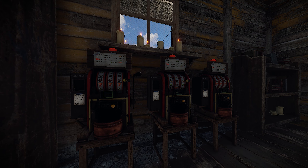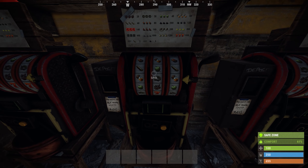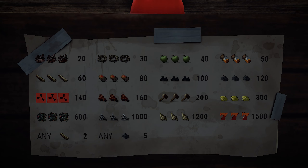Three slot machines were added to the back of the casino in the bandit camp. To play, all you need to do is sit down, deposit some scrap, and start spinning. A spin costs 2 scrap, and on screen now you can see the payouts for the different rolls.